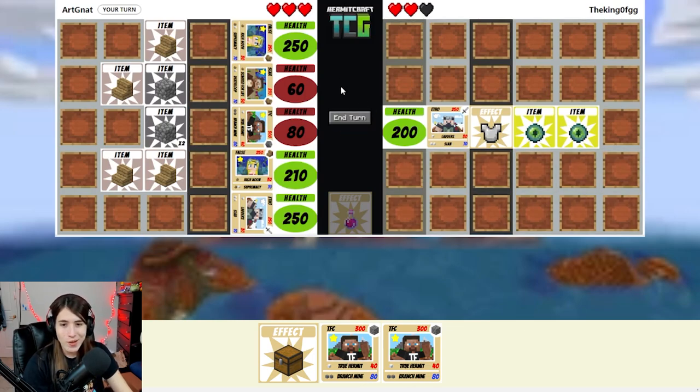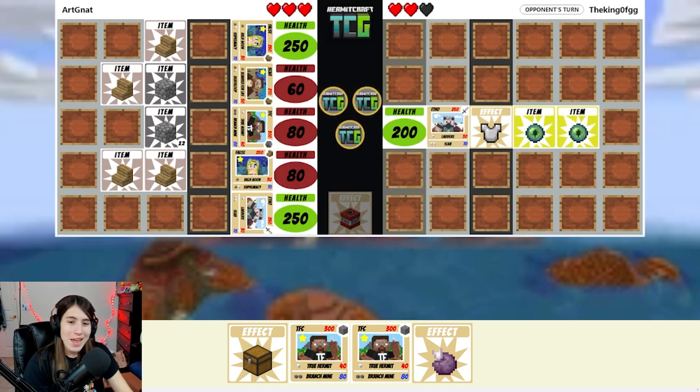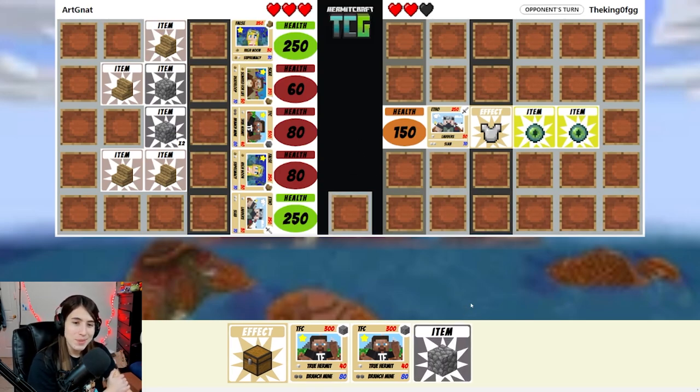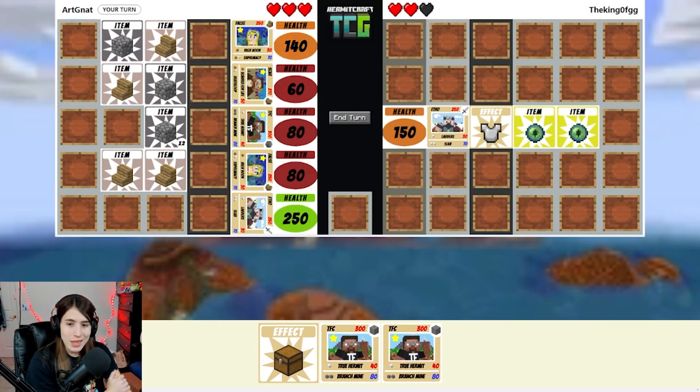This is going great. They did have the extra damage, and they got so unlucky. I feel bad for them, but they obviously don't have any more Hermits, which is not good for them. I'll Coarse Fruit and then attack. I'm gonna switch over — he can insta-kill a lot of my stuff, so I'll switch over to the other False. And I can unlock that False Supremacy now. I'll just unlock False Supremacy, and then hopefully get Etho up and running at some point. We attack — no healing, so sad. End turn.